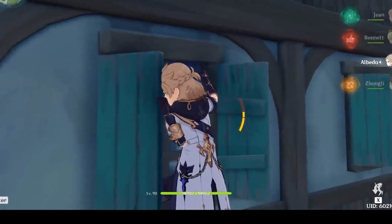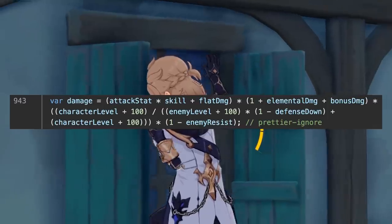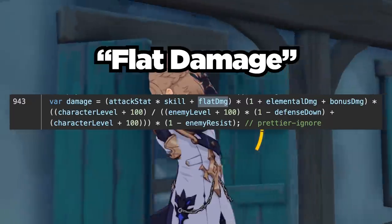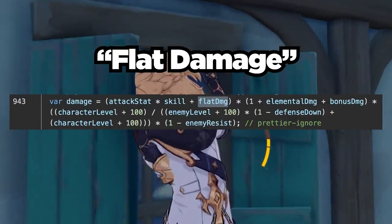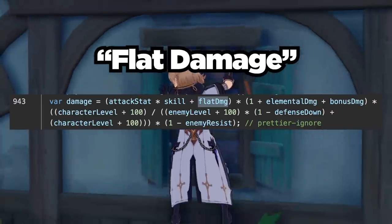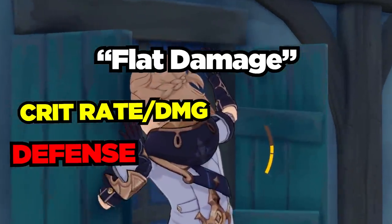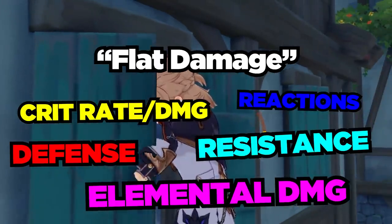Now what exactly does this 80% additional damage mean? If you're familiar with the damage formula, this is added as what I like to call flat damage. Flat damage is not affected by the skill multiplier unlike the attack stat, but is instead added onto the amount of base damage your skill would have done. All you really need to know is that it is affected by the usual crit, enemy defense, elemental or bonus damage, and resistances.